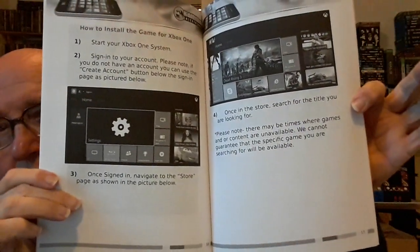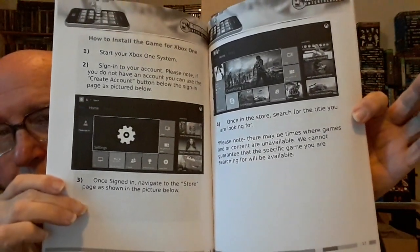Now, even a wily old fox like me can get ripped off now and again. I bought this as a strategy guide — it clearly looked interesting — but when I opened it up it's purely something taken off the net, copied and made into a little magazine which tells you how to install the game, blah blah. So I was absolutely ripped off with that one.